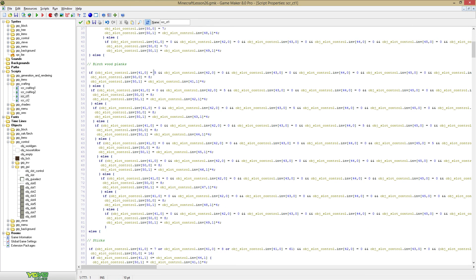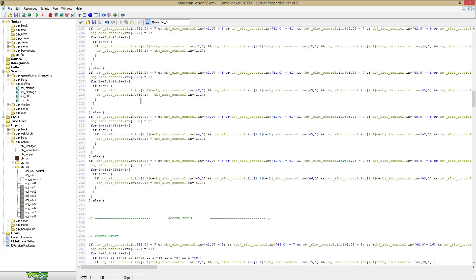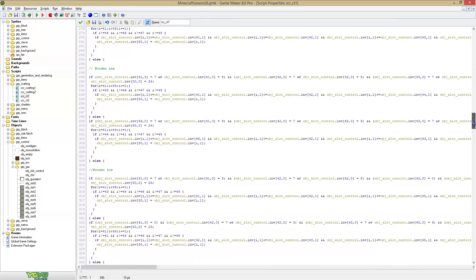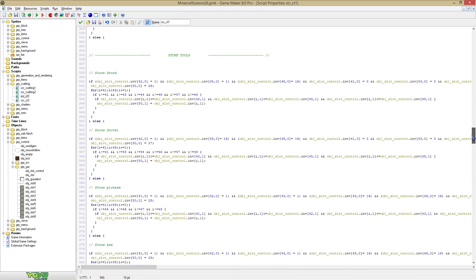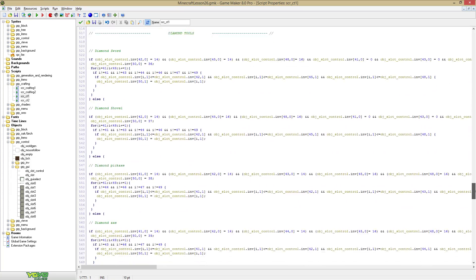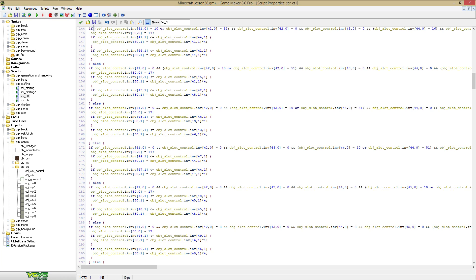And then we are going to CT1, where we have the ability to create wood planks and stuff like that — also sticks, torches, crafting table. And this is where the fun starts. The rest of the script is all tools only: wooden sword, shovel, pickaxe, axes, hoe. And then wood, stone, iron, diamond and gold. So that was some work.